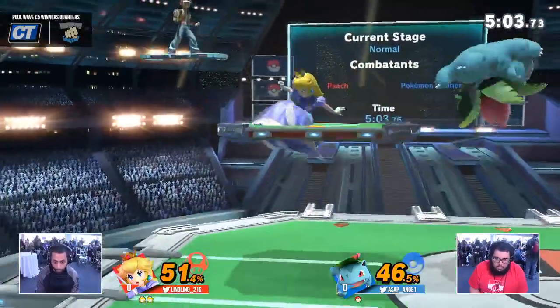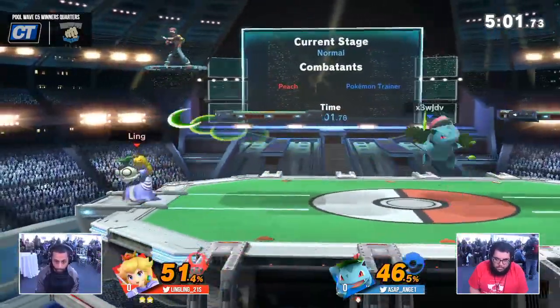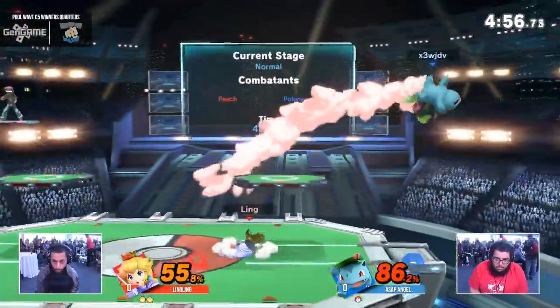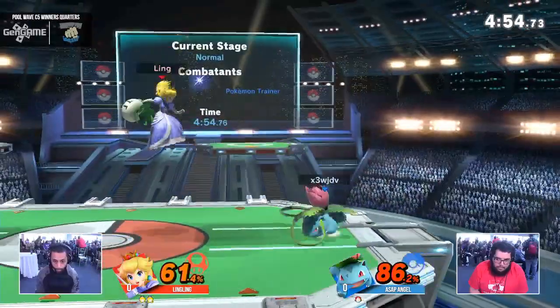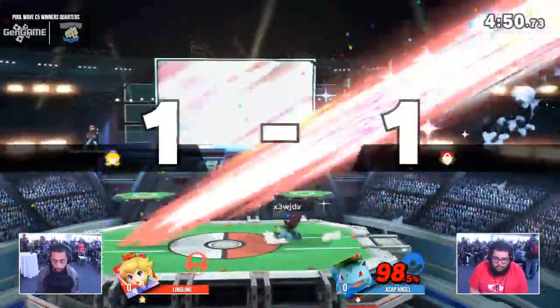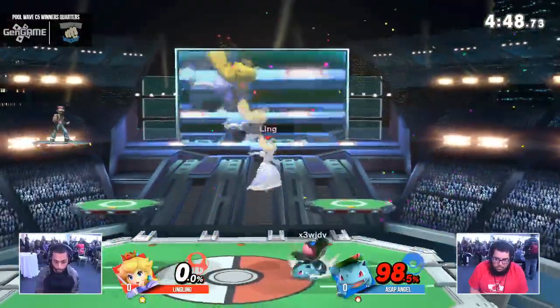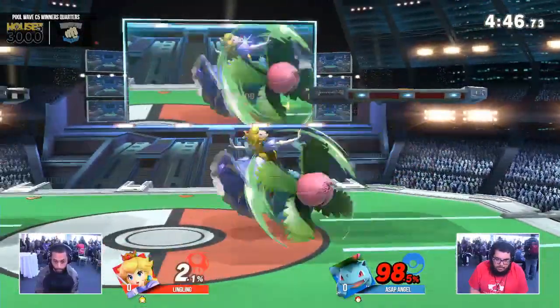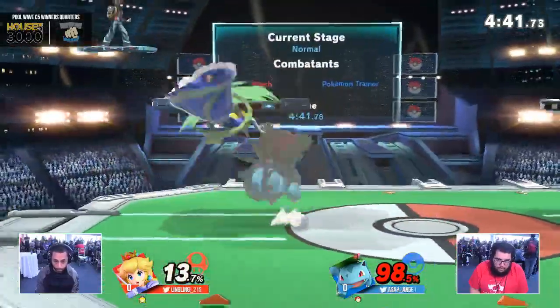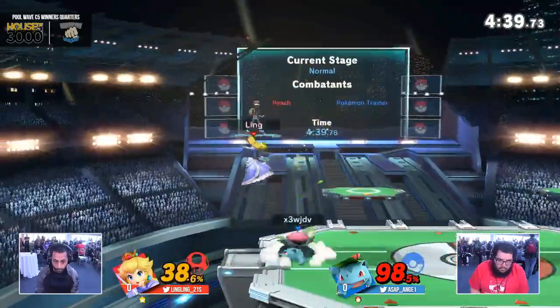With that stock lead, Ling is willing to commit a little bit harder to some of these hard-read tech chases to rack up big damage. I love Ling's aerial timing so much. Getting the Vine Whip — just getting the ability for Ivysaur to kill so early is huge. Now Ling is forced to stay grounded because of these Razor Leaves.